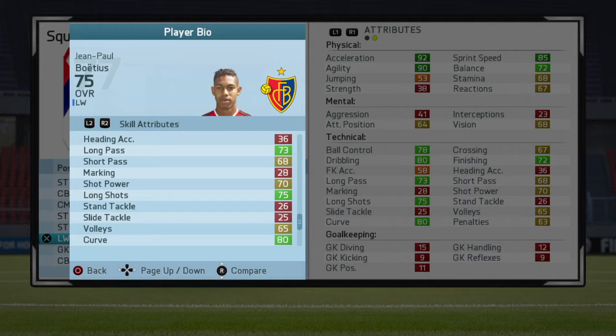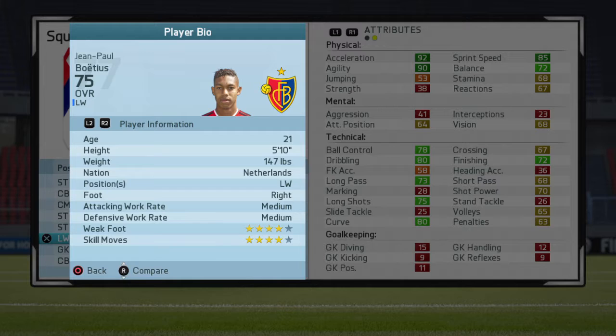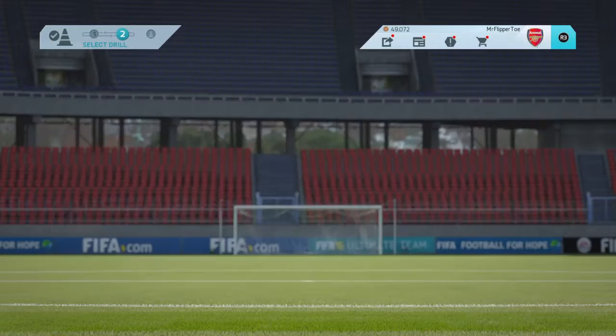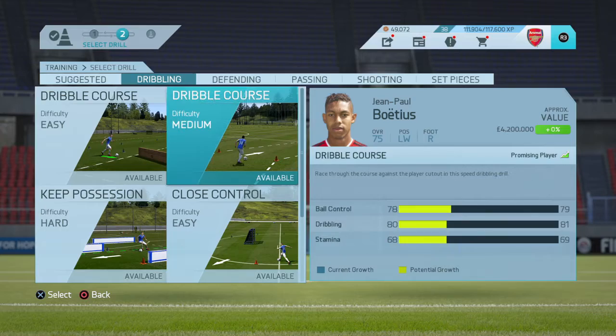Some of his best stats are bright green: acceleration is 92, agility is 90, and sprint speed is 85. So we won't be concentrating on sprint necessarily — it'll be on his dribbling, his shooting, other aspects, and perhaps his defending so he can increase a lot quicker.